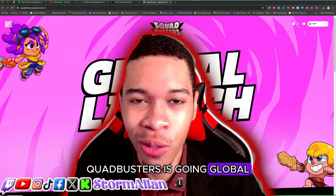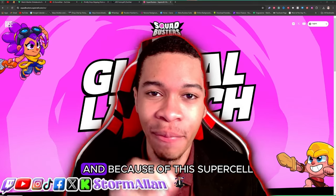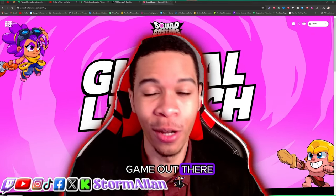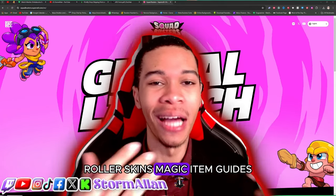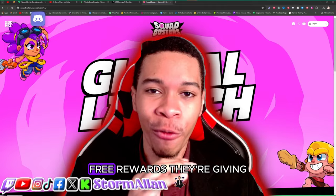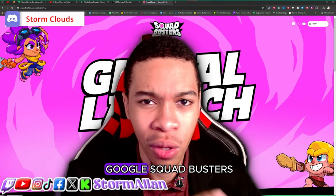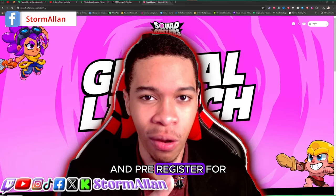Squad Busters is going global on May 29th, and because of this, Supercell is giving away free items on every single Supercell game out there — decorations, hero skins, brawler skins, magic items. We'll be covering each and every single free reward they're giving. If you want to enter to get these rewards, all you got to do is go on Google, type Squad Busters, click on the website, and pre-register for the game.